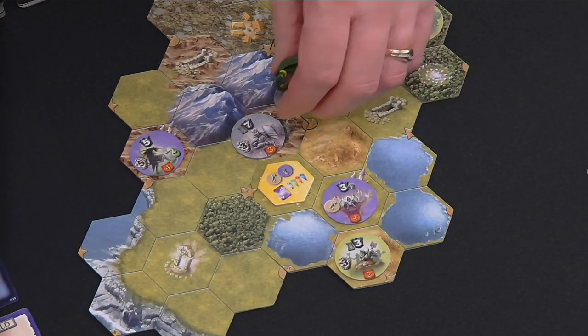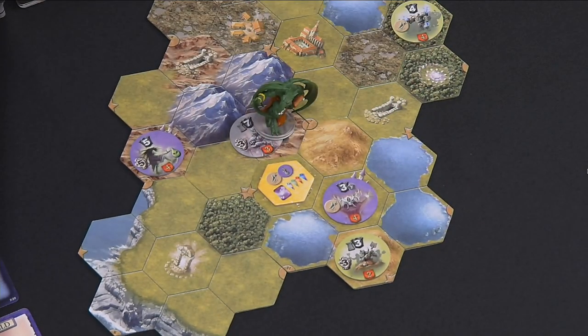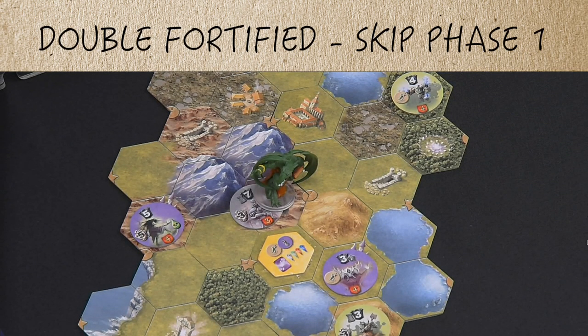What happens if you fight a fortified enemy in a fortified location like a keep, mage tower, or city? Well, this enemy would be considered double fortified, and in this case, neither ranged nor siege attacks would be effective.